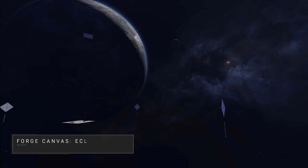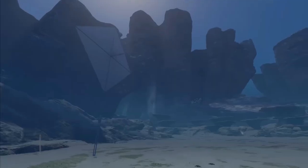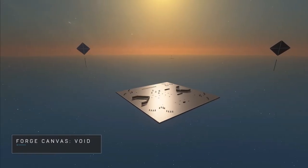With the winter update, Forge will be launching with six different canvases: Arid, Ecliptic, Institute, Bares, Seafloor, and Void.